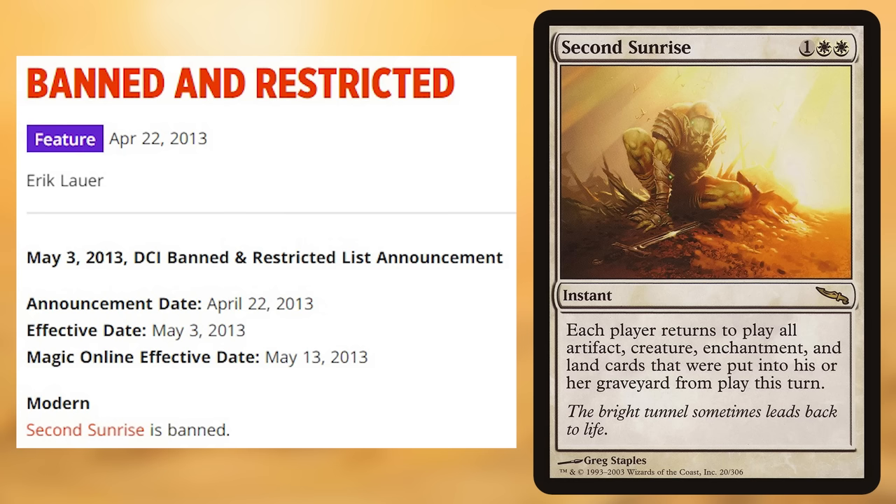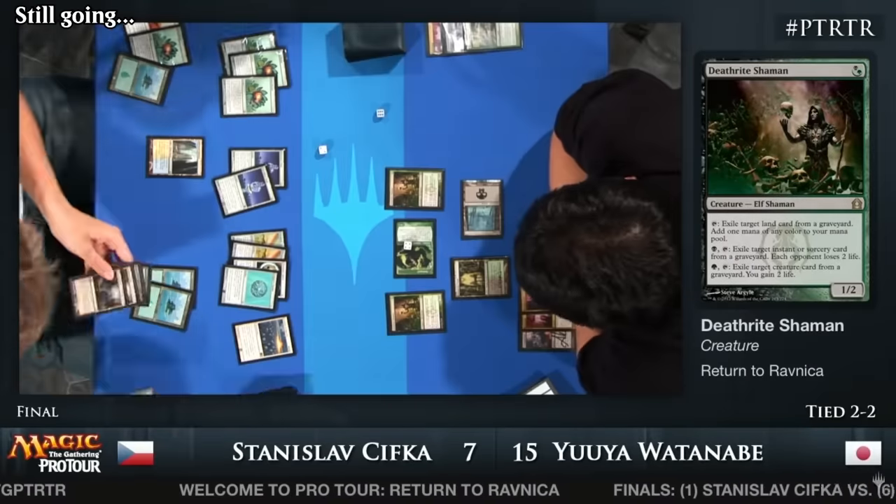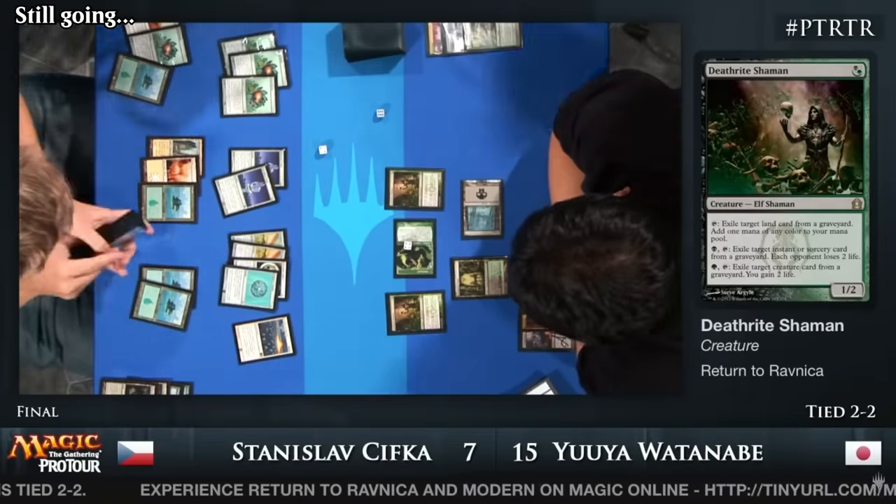Thankfully, the lifespan of Eggs was pretty short. In May 2013, Wizards banned Second Sunrise to kill the deck — not so much because it was too strong, but because it was so miserable to play against that everyone hated it.